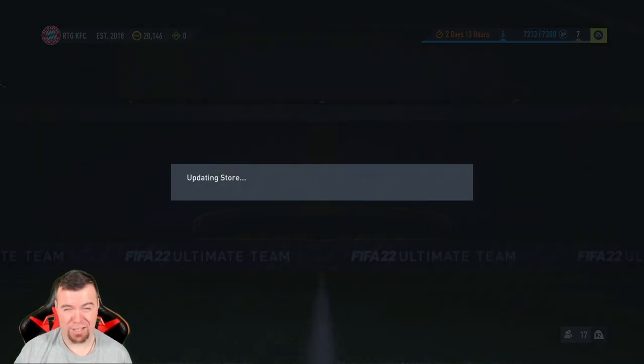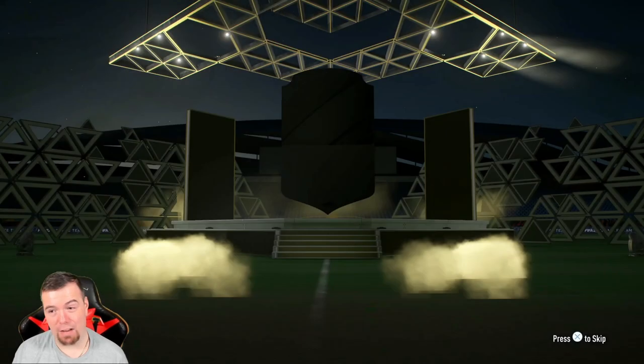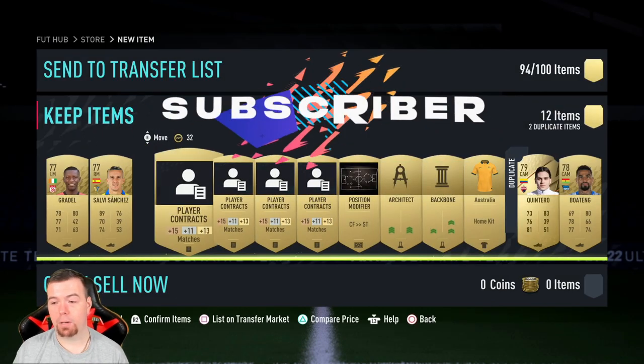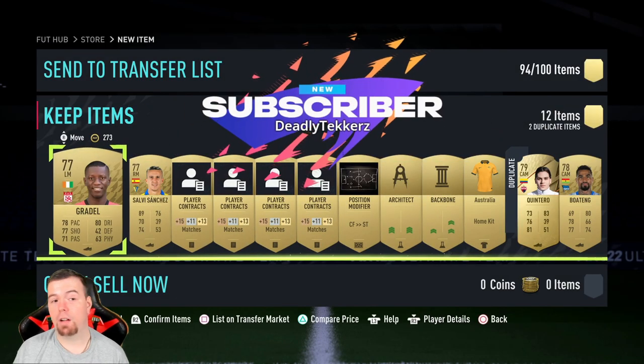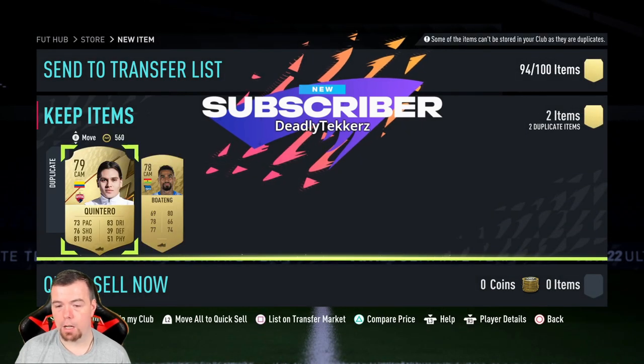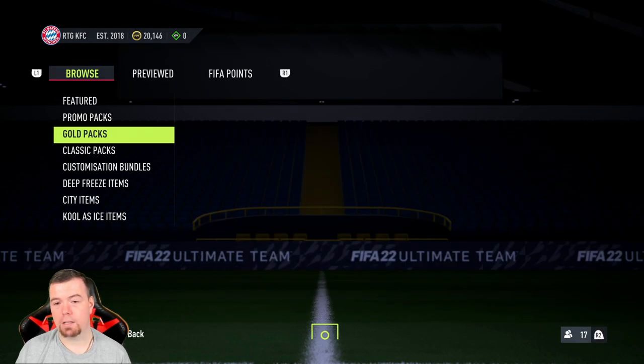We've also got a new player who looks absolutely tank, which is good to see. The gold pack is tradable, so if you pack something good it's a win. We got a rare gold player — Quintero — which isn't that great, but I've made my money back with the rare player and the normal player, so that's pretty decent.